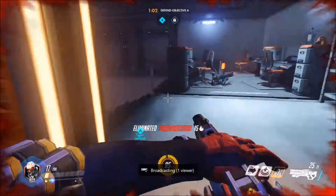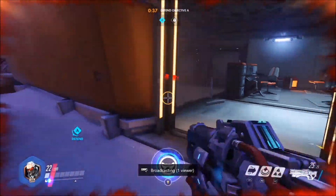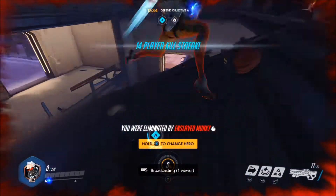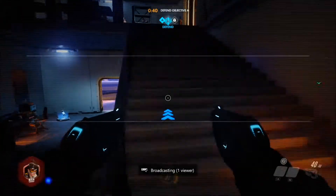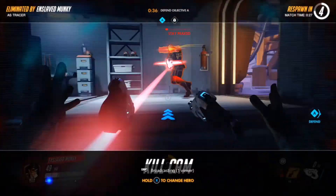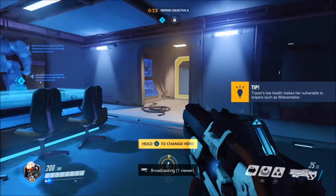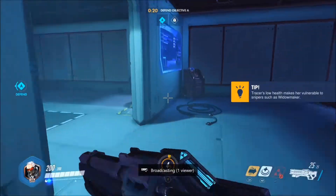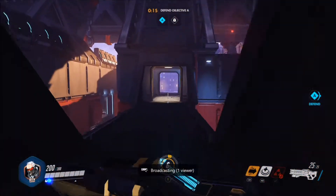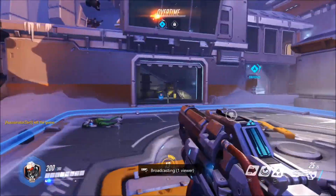Damn it, Genji got me. Tracer put me on a 14-player kill streak — that wasn't too bad. This just gives you an idea of how hard Tracer is to hit. She can blink and she can go back in time as well — kind of like a blink ability if you play Destiny. She can go back to where she was three seconds ago, which doesn't sound like much but you can cover a lot of ground in three seconds.